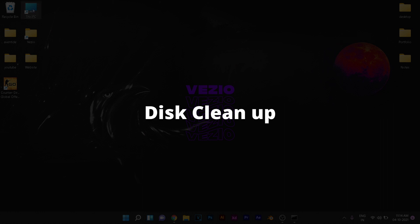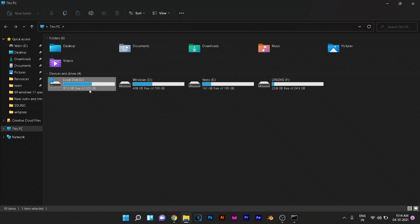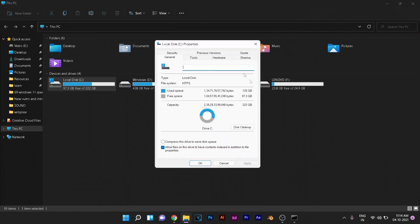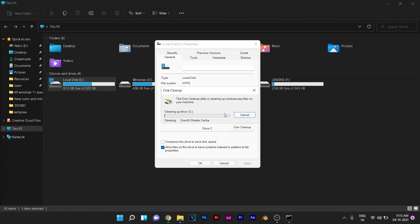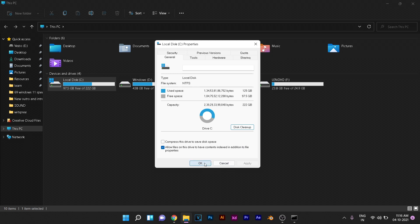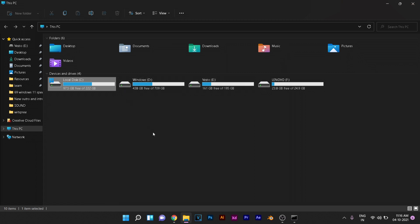Next we're going to do some disk cleanup on our Windows C drive. Open This PC, right-click on Local Disk C, go to Properties and click Disk Cleanup. This can be any disk that has a Windows icon next to it. Once the disk cleanup window pulls up, make sure that only Downloaded Program Files and Delivery Optimization Files are not selected — everything else can be selected. Click Delete Files and wait for your computer to clear them out, then click OK.